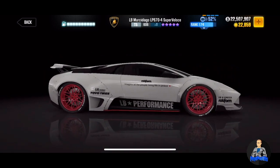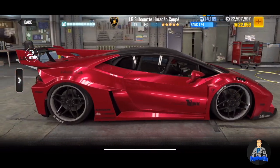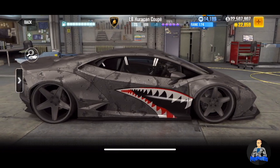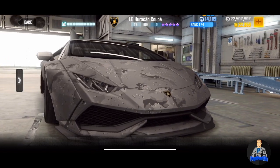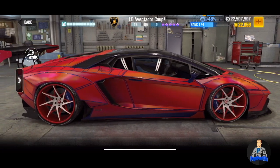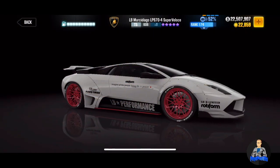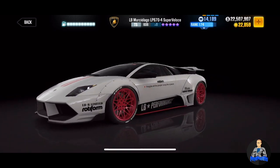I think CSR has some sort of a tie with Lamborghini because we get a ton of these as prizes. Recently, we scooped up as a milestone car the LB Silhouette Huracán Coupe. We also recently got at the beginning of the summer the LB Huracán Coupe. And shortly after the Shark car, we were able to pick up the Spider-Man car — the LB Aventador Coupe. That one is actually my favorite. So as you can tell, we were able to get three Lamborghinis just this past summer. It's awesome, but I think they definitely have a tie with Lamborghini.